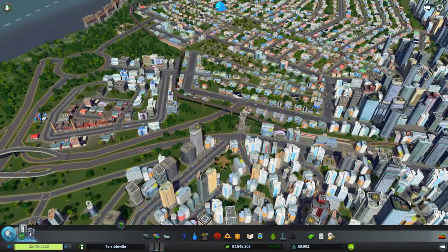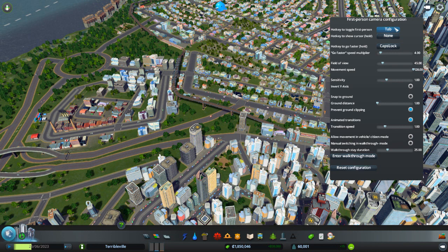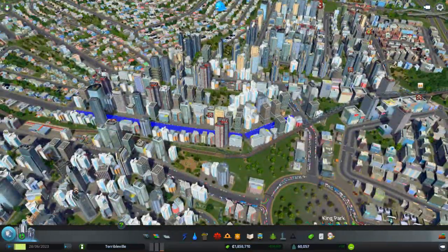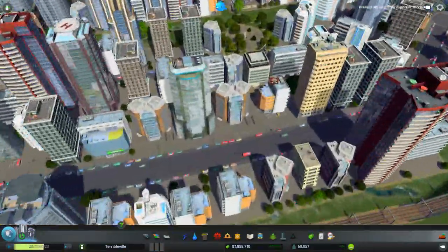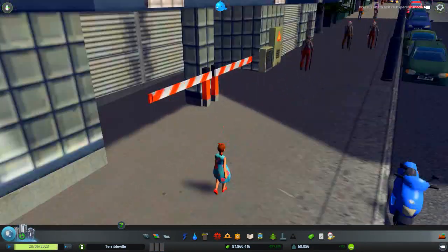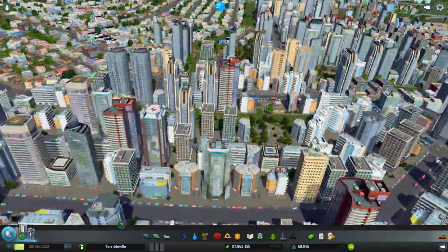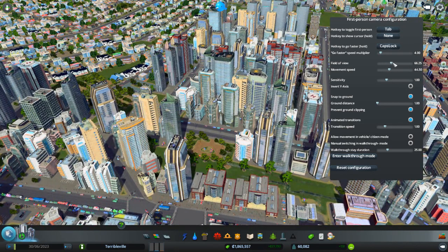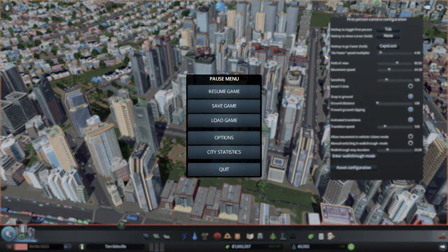Now for the First Person Camera mod! Toggle to first person is Tab. Options include: show cursor, go faster speed multiplier, field of view, movement multiplier, movement speed, snap to ground. Let's try it - hit Tab to go to first person. Let's go into the heart of our city. Tab and - we can go right down to street view! Let's adjust settings to snap to ground and set the field of view to around 80-90.